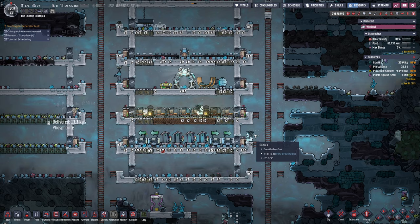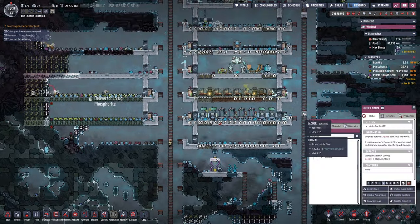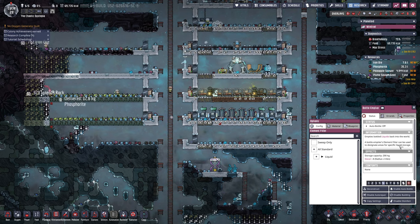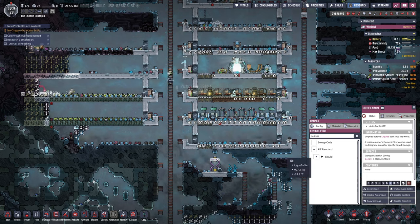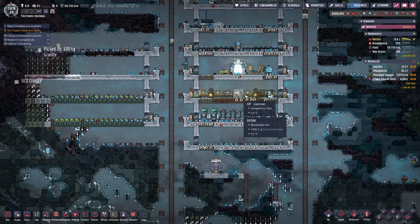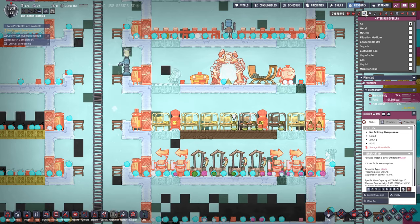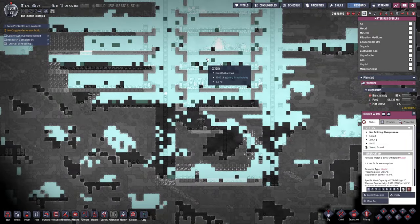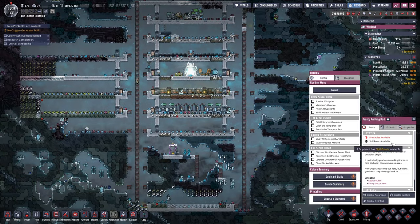We've got a pretty good sweep command going. We've got our polluted water being dumped off here, which is fine because at this point it basically instantly freezes. We have nothing to really worry about, but I do want to get that dropped off ASAP because the polluted water does off-gas and basically creates some gross, horrible oxygen for our dupes to breathe.